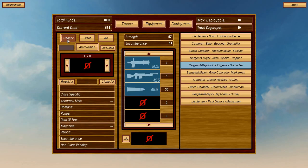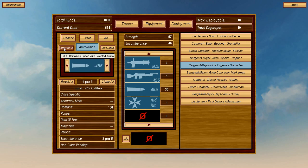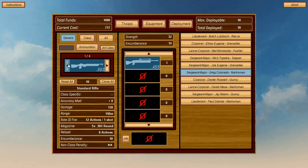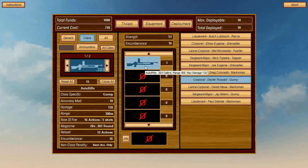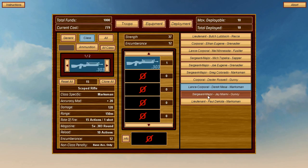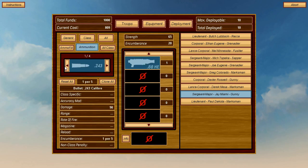For the second Grenadier I click the original Grenadier and copy the equipment loadout to all unequipped troops of the same class. I also throw in a first aid kit and fill him up with rounds. The Sergeant Major Marksman gets a long rifle, first aid kit, and rounds — though 455 calibre is heavy. The Gunny gets a long-range but incredibly inaccurate rifle filled with 303 rounds.